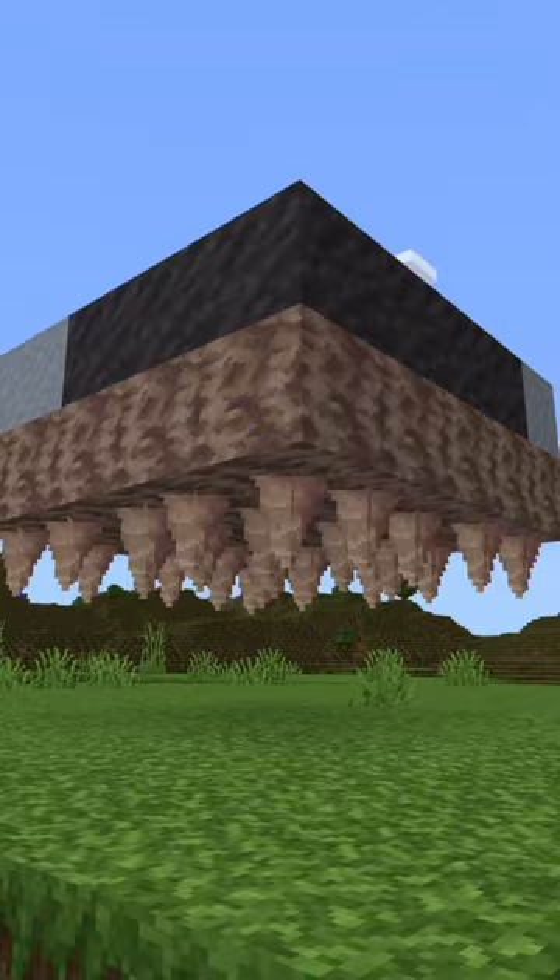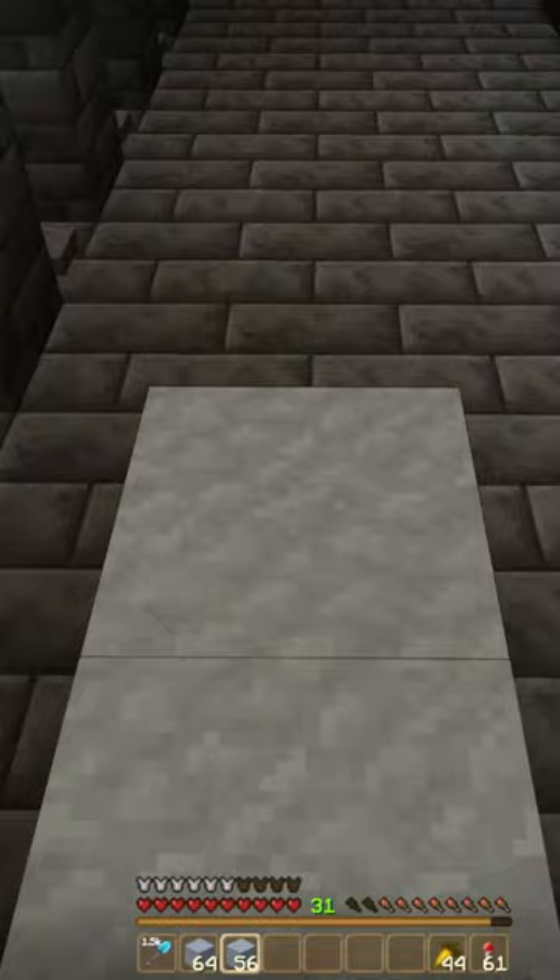Once you have the best discounts, get yourself two stacks of clay. Clay is found in a lush cave, or by getting a mud farm and placing dripstone underneath.